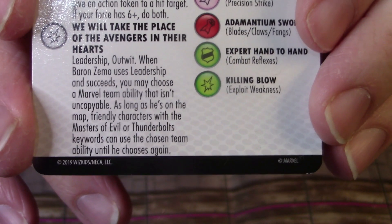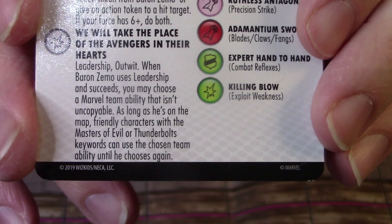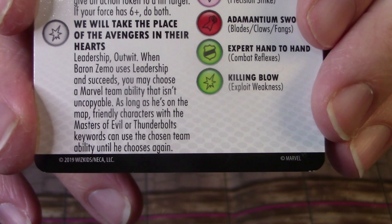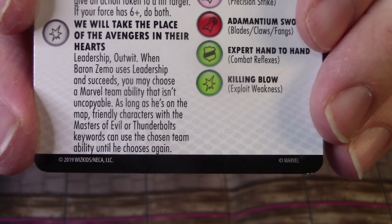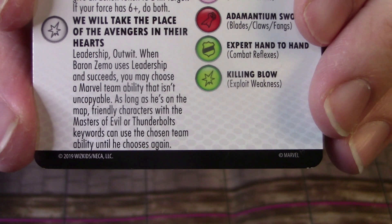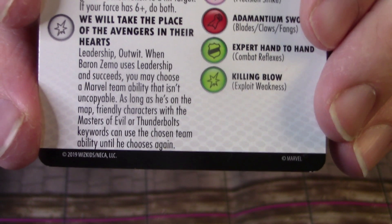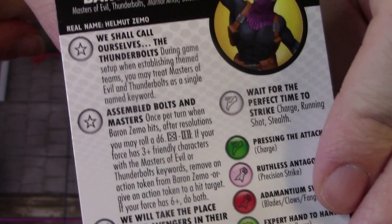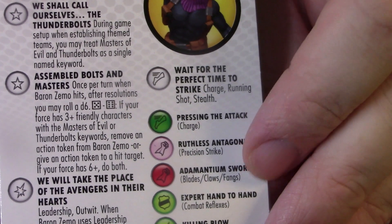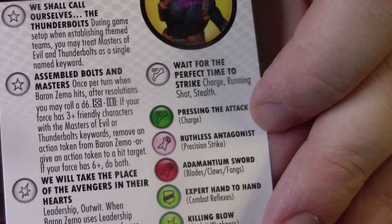So we will get the full effects of that trait, and his damage power here is also really good — we're going to build around that. It says Leadership and Outwit. When Baron Zemo uses Leadership and succeeds, you may choose a Marvel team ability that isn't uncopyable, and as long as he is on the map, characters with the Masters of Evil or Thunderbolts keywords can use the chosen team ability until he chooses again.